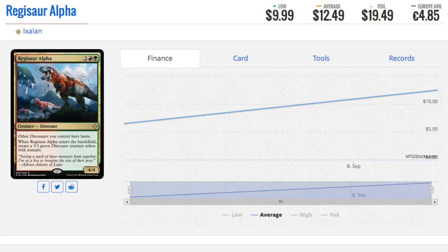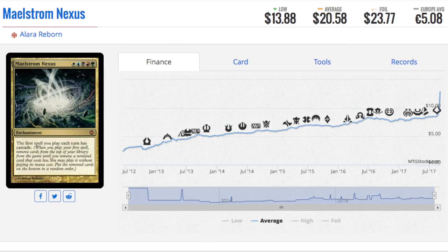Broodmate Dragon did see a ton of play. This card is more tribal in that it gets better and better as you play dinosaurs, and it can come out fast. My gut feeling is that Treasures will make it a very easy, splashable card.